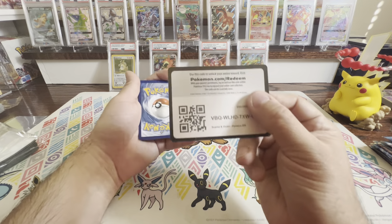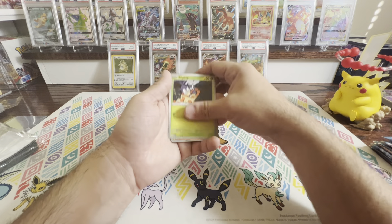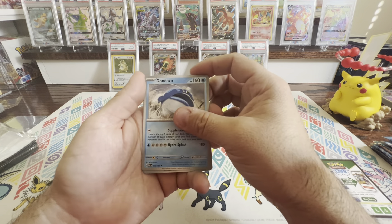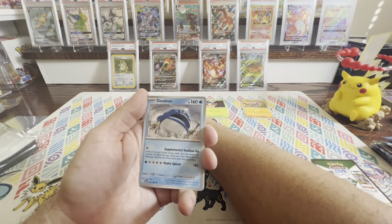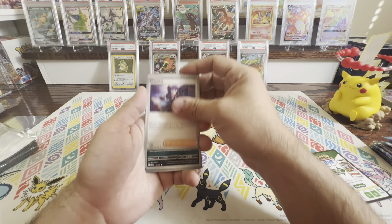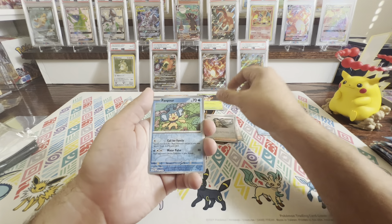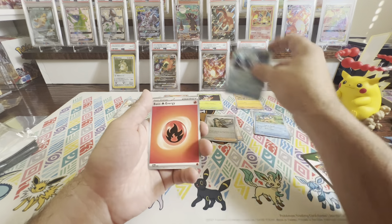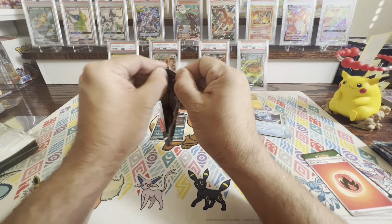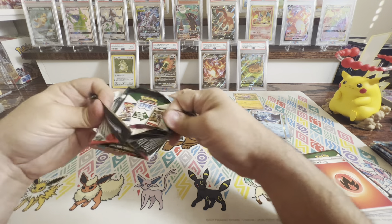Let's take a look at the Trainer Guide and see what all is in Paradox Rift. This is a better quality book. Looking at some EXs — Frost Slice, Armarouge, Garchomp, Serena, Tapu Coco... oh, a Mewtwo EX! That's a card I really want. Hopefully I can pull one of those — that would be beautiful. There's also a Hoopa, Sandy Shocks — those are one of the ancient cards — Roaring Moon, Brute Bonnet. I'm really not looking forward to pulling any of the golden ones. I just think they look completely ridiculous.